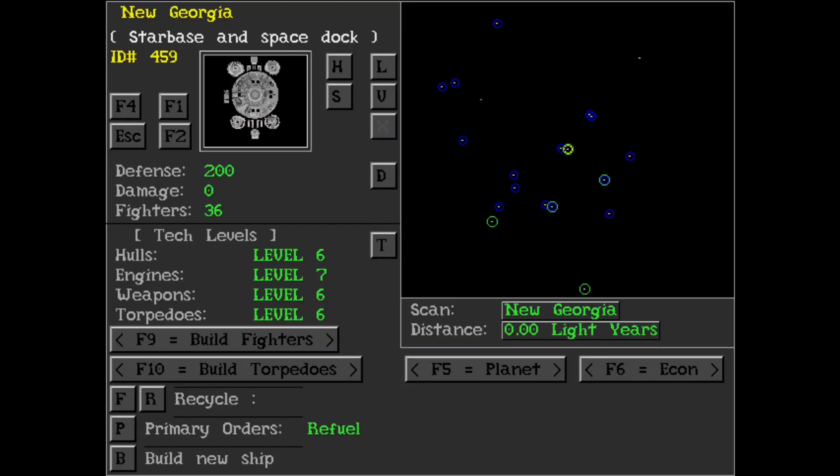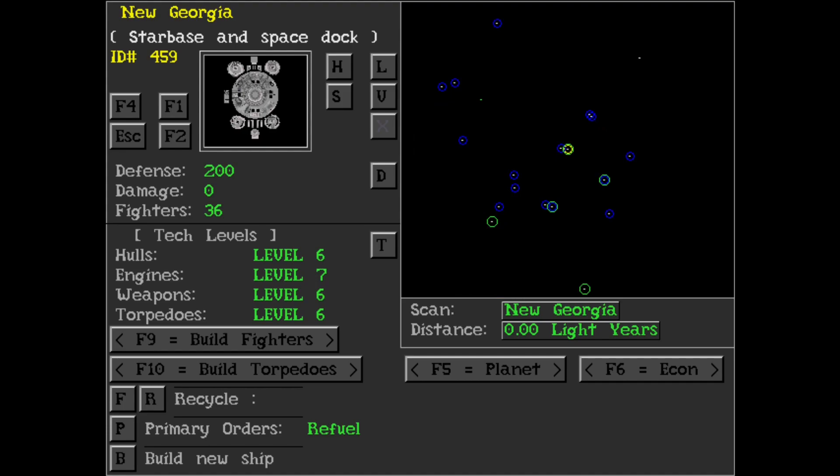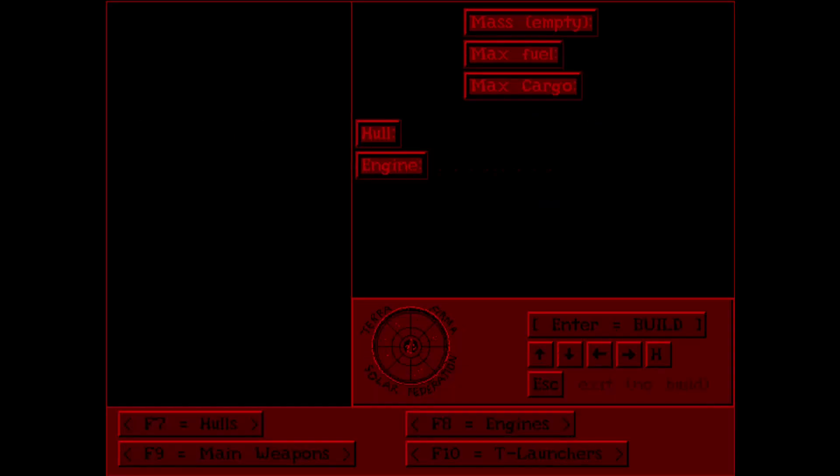If you have enough resources, you can build a starbase at a planet. Starbases are useful for two primary functions. The first one is obviously being able to build and maintain your starships, and the second is to add extra defence power to your planet. A planet with a fully powered starbase around it can be extremely difficult to kill, even being able to kill some of the biggest ships in the game. That being said, they're still vulnerable to attack and can be easily destroyed if you know how.